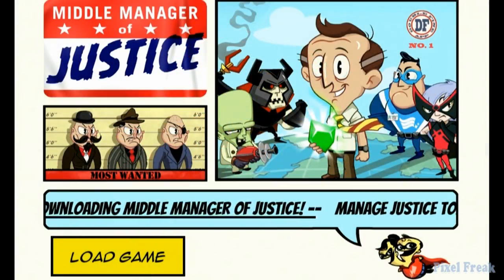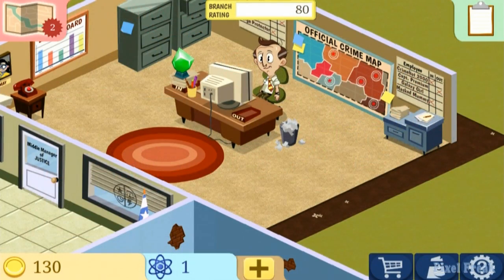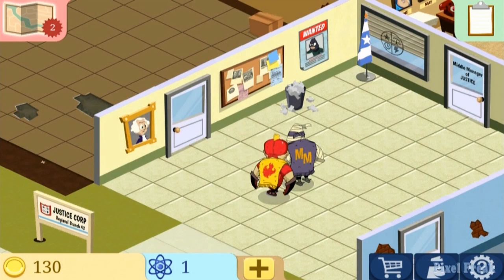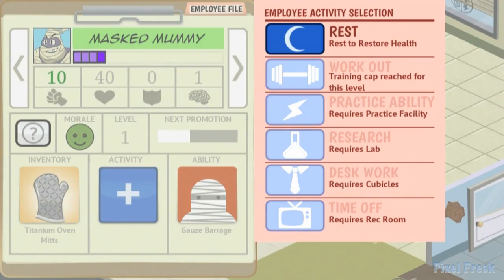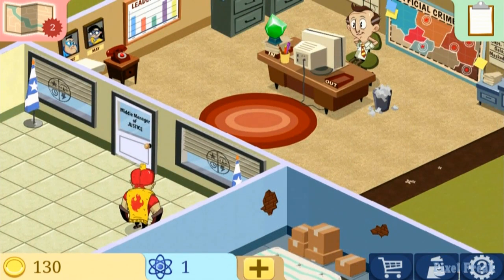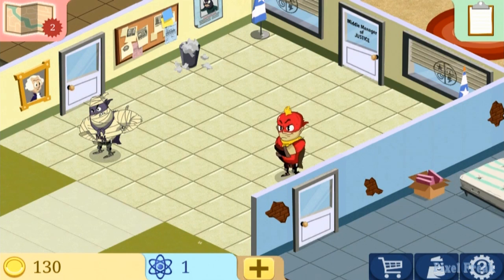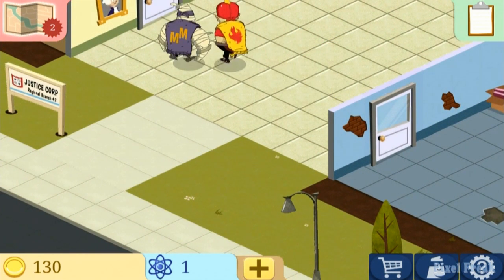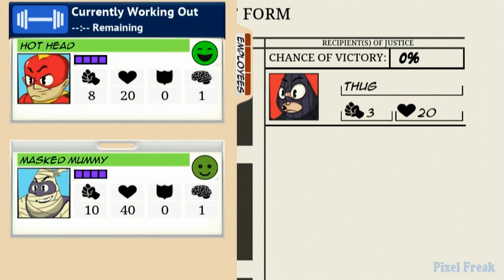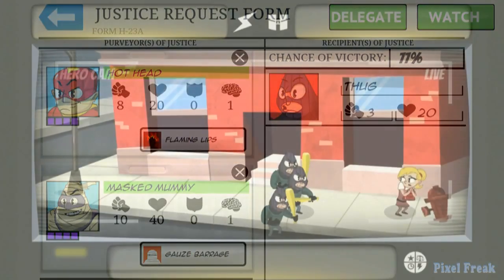Hello, this is Pixel Freak, and today I'm talking about a game called Middle Manager of Justice. This one was released to Android earlier this week; it's been on iOS for some time. The notable thing about this game is that it's made by Double Fine, who makes a ton of really good games, including Brutal Legend, The Cave, Psychonauts, and tons of others. Double Fine has done an amazing job here, so let's jump into the gameplay and I'll break it down for you.